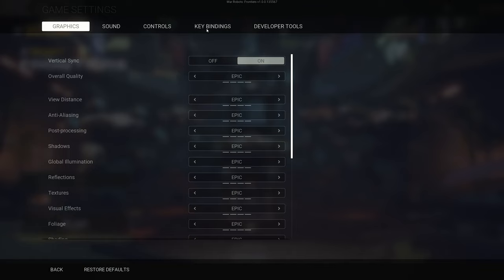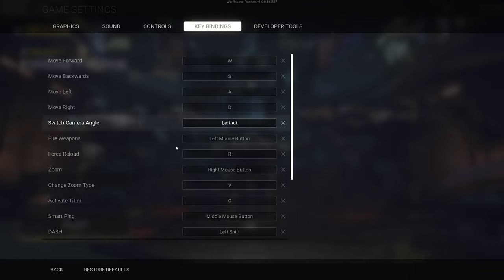Ping is set to the middle mouse button by default. You can reassign the key via in-game settings. Just remember, pings change depending on what you're aiming at.